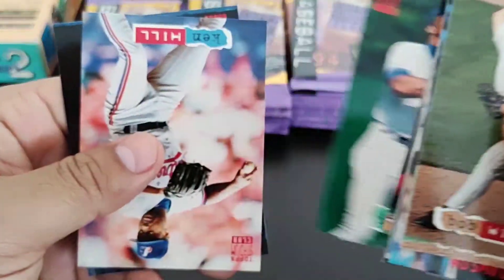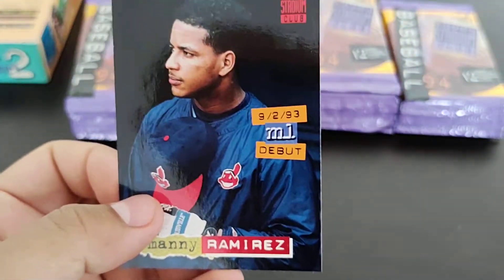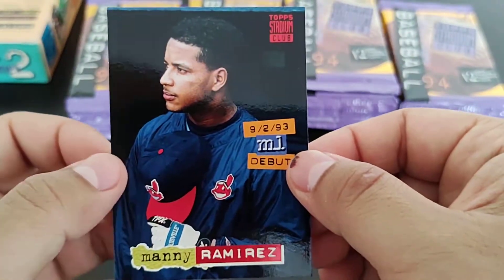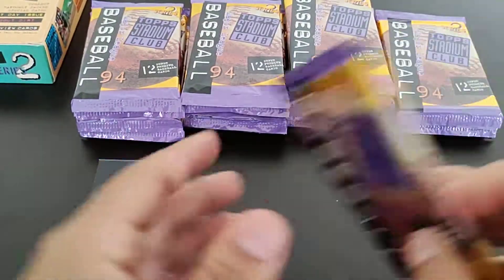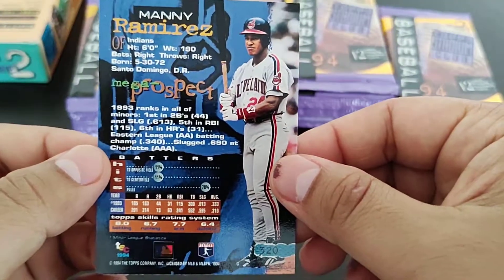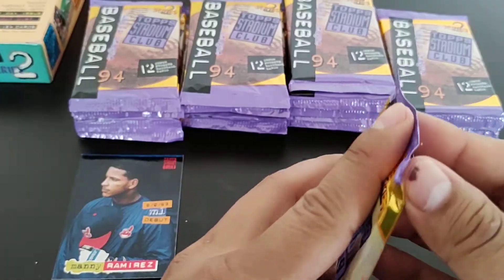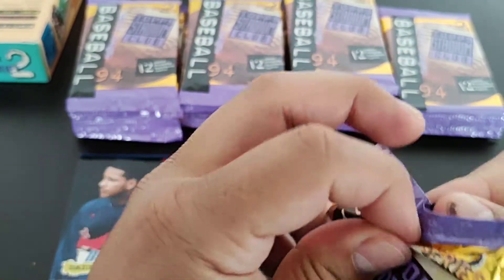These cards are all over the place, and there's an ML debut of Manny Ramirez — that's the best card so far. I'll let you guys take a look at the back. Mega prospect. Of course his rookie card is '92 Topps and Upper Deck.